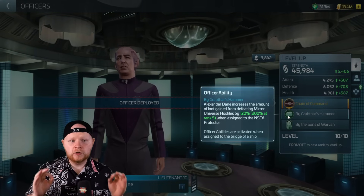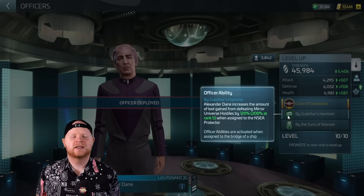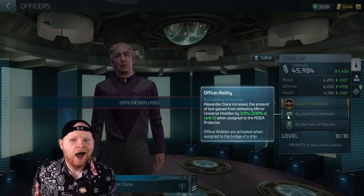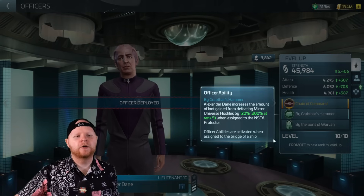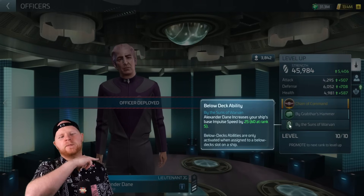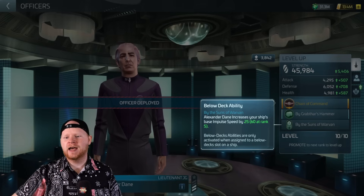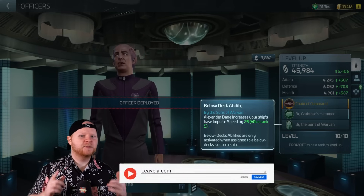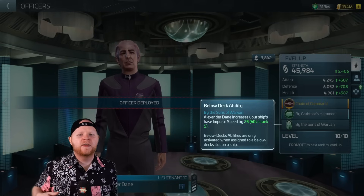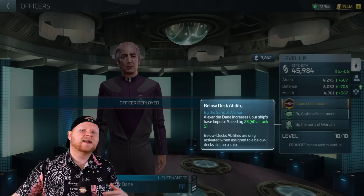Here are the two abilities. 'By Grabthar's Hammer' — his officer ability — increases the amount of loot gained from defeating mirror universe hostiles by 120% when assigned to the NSEA Protector. Then 'By the Sons of Warvan,' his below decks ability, increases your ship's base impulse speed. This is honestly something that a lot of players have been asking for a long time. Do we still need one for warp speed and range in below decks? Absolutely — that's been recommended and required — but besides that, this is also another good ability.